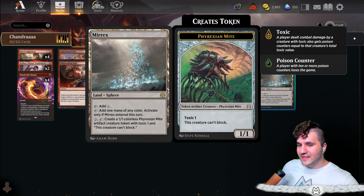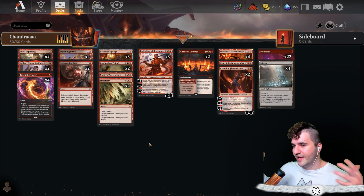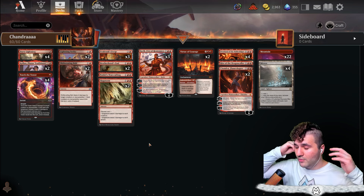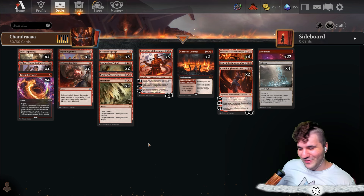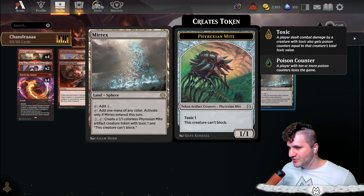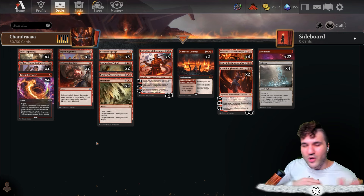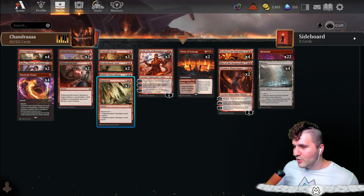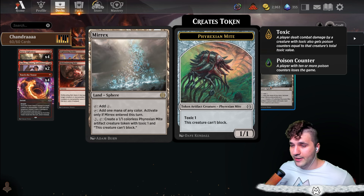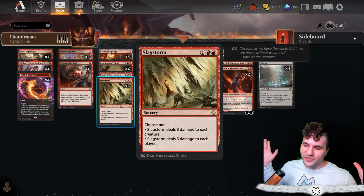I'm running four Aethermixes because especially in the early game in such a fast meta, you do kind of get into trouble. Four Aethermixes — there's really no downside, because we're not low to the ground mono red. There are plenty of colorless lands in here so you can play Aethermix and just feel pretty good about it. It does win you the game sometimes. Of course Koth is just very, very good.